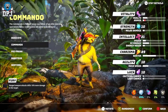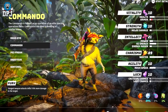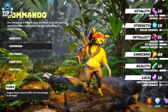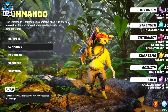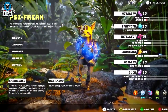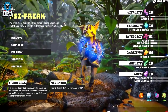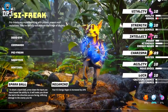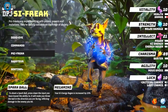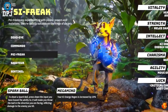We then have Commando, who is trained as an operative of an elite special operations force. Commandos are used to working in smaller teams. This class's benefit is called Fury — ranged weapon attacks inflict 10% more damage to the target. We then have PSI Freak — PSI Freaks are experimenting with silent powers and mutations, and are usually outcasts on the fringe of society. This class's benefits are Spark Ball, which allows you to shoot a ball of electricity at a target, and Megamind, which increases your Kite Energy regen by 20%.